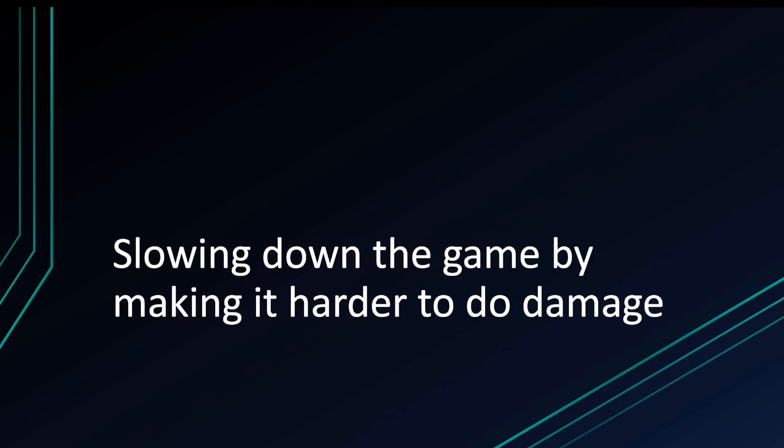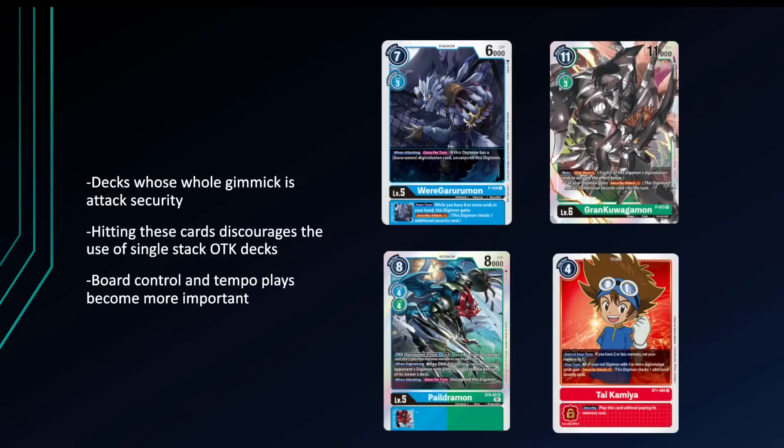My first point: one thing you could do is to slow down the game by making it harder to deal damage. What do I mean by this? There are so many cards in the game currently that basically give you security attack plus one, security attack plus two, unsuspend this, swing into security multiple times — that sort of gimmick. You guys know the drill with the grand quagamon promo, wargurumon, the whole imperial dragon deck, etc.